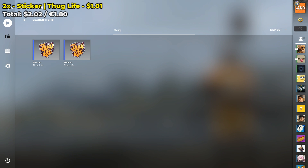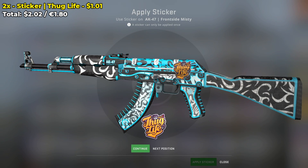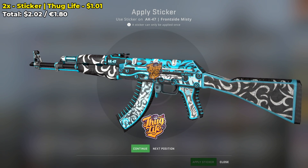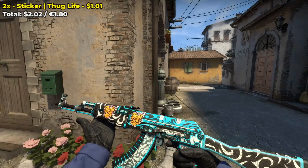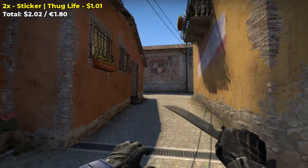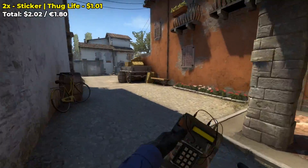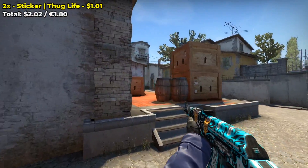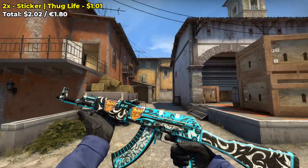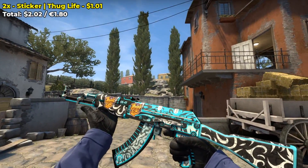The last sticker combo that I have for you involves two Thug Life normal stickers, each costing $1.01 on the Steam Market for a grand total of $2.02 to create this sticker combo. Here's how this sticker combo looks in-game. I had a hard time deciding where to put the Thug Life stickers — do I put them on the back, the front of the skin, the middle? After some trial and error, this is the best I came up with. However, in hindsight, you guys can probably put this sticker in the back of the AK-47 skin and it might look just as good. Make sure you guys let me know in the comments where you think the sticker belongs.